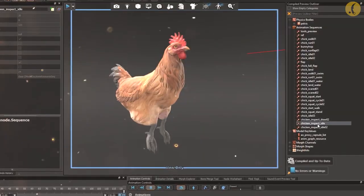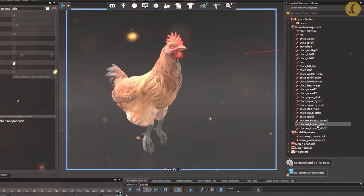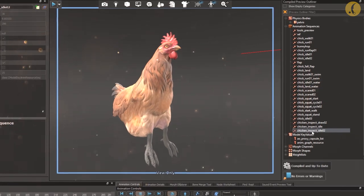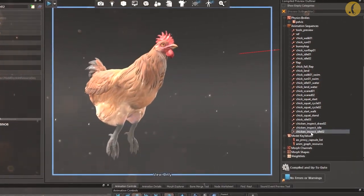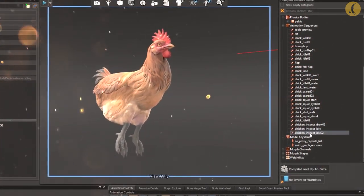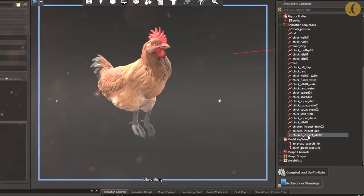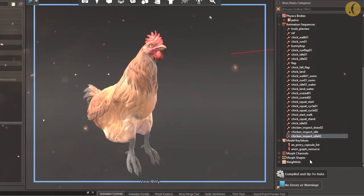But the coolest leak in this CS2 update is once again related to the chickens. In the game files, lines related to inspecting chickens in first person were found. I guess we may think that pets for CS2 are coming very soon. In the new animation itself, an old trick is demonstrated — one chicken is held in hands and turned, but its head stays in place.